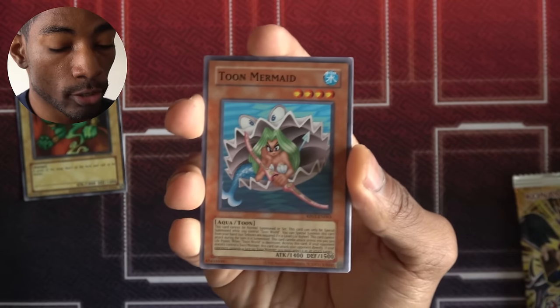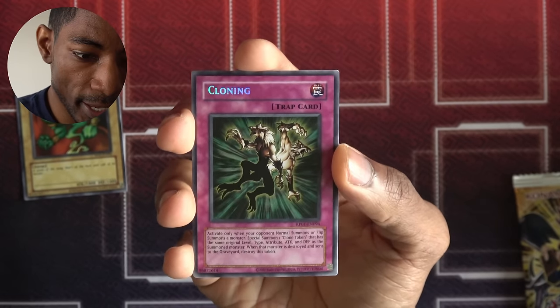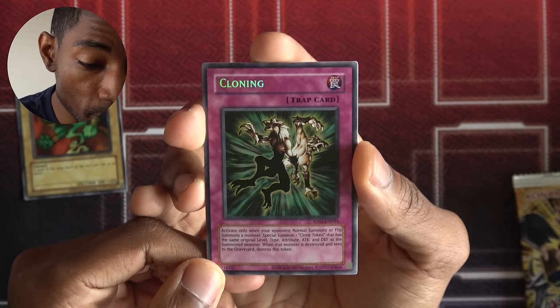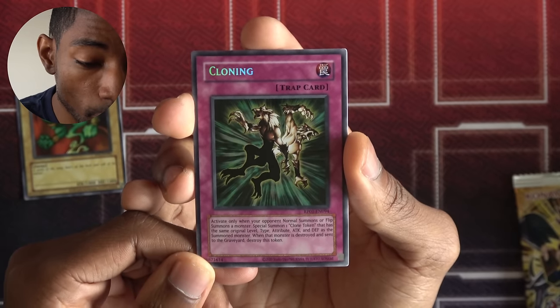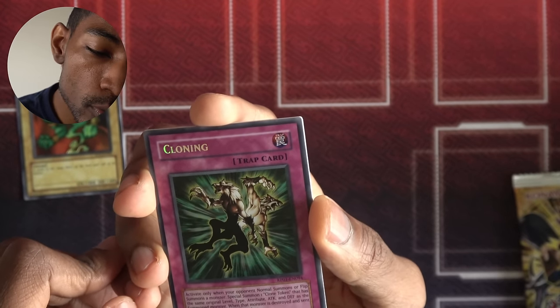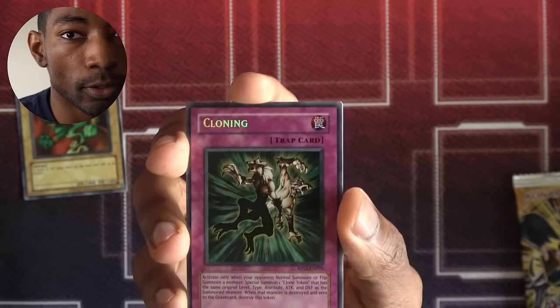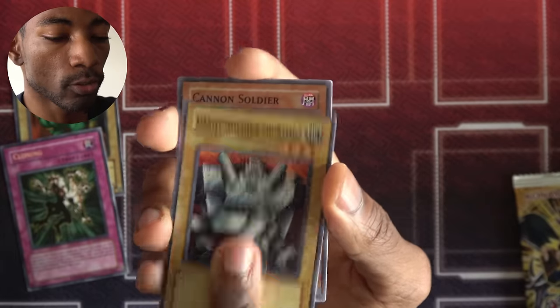Rising Air Current, Giant Germ, Toon Mermaid, Mystic Tomato — and a secret rare! Cloning. Interesting, I didn't know this was in the set. Activate only when your opponent normal or flip summons a monster — special summon a clone token with the same original level, type, attribute, attack, and defense as the summoned monster. When that monster is destroyed and sent to the graveyard, it destroys the token. So this can copy a monster's attack, sort of similar to Alec's Copycat in that way. I can certainly find a use for this, and I've been looking for a new secret rare. I believe Kaiba uses this card. Giant Soldier, Cannon Soldier, Curse of Dragon, and Gazelle.